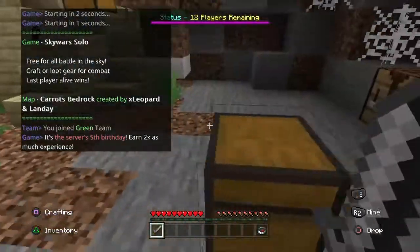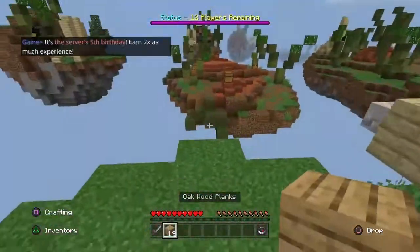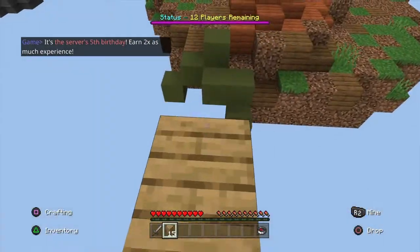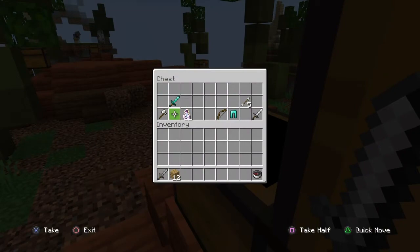Alright guys, I just realized something I have not done in one of these matches is show you how to organize your inventory. I will show that once I get a golden apple and an ender pearl, because those are the main things.